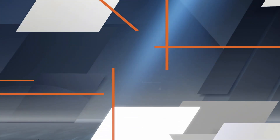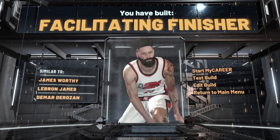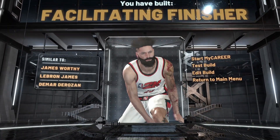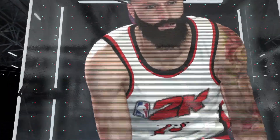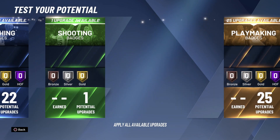You guys can get the boost and stuff like that. We're gonna go with slashing right here. As you can see: James Worthy, LeBron James, Derrick Rose — facilitating finisher. We're gonna test out some badges real quick, obviously at 99 overall. Let's see what we got — put that all the way up to 99.